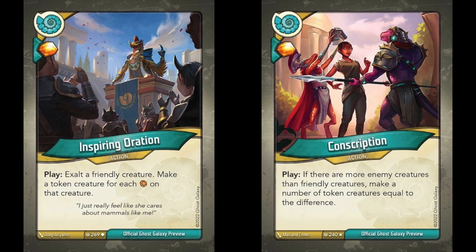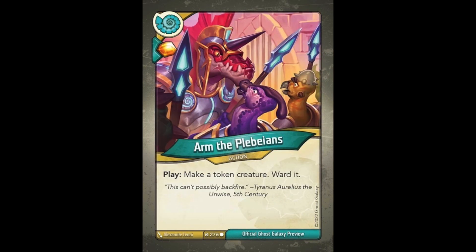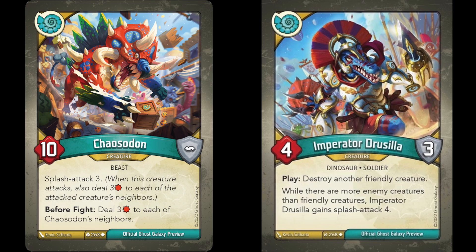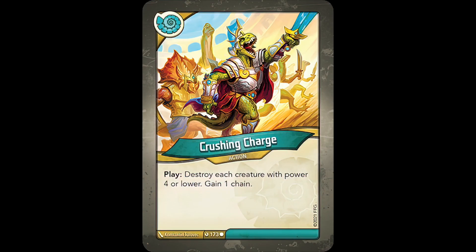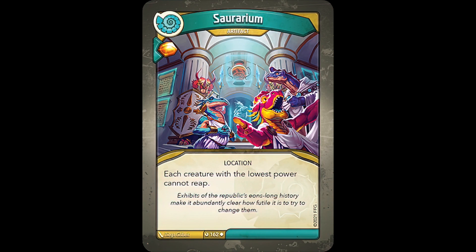Saurian actually only has a few cards that make token creatures, but sometimes they can do so in quite large amounts, with cards such as Inspiring Oration and Conscription. Other token makers include Longsore Lector, Phalanx Leader, Recruit, and the aforementioned Legionary Trainer and Arm the Plebeians. One of Saurian's strongest traits in this set is Board Control and Token Counter. They do lots of direct damage and splash attack damage, utilizing actions and creatures such as Beware the Ides, Phalanx Strike, Chaos Adon, and Imperator Drusula. They have lots of board control that targets token creatures as well. Crushing Charge is a card I really disliked in Dark Tidings, but is perfect here in Winds of Exchange. Legion's March and Pale into Insignificance are great examples of this as well. Even Saurarium, another card I despised in Dark Tidings, has potential to work wonders against token creatures in this set.